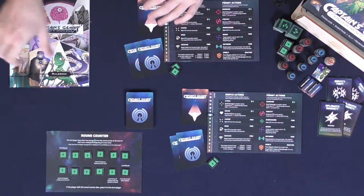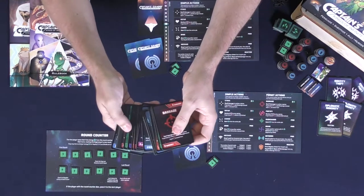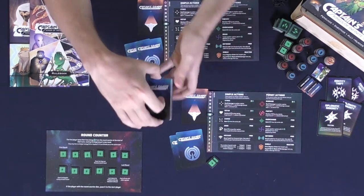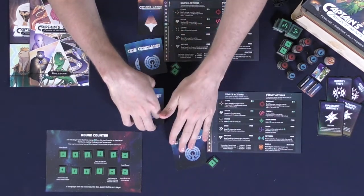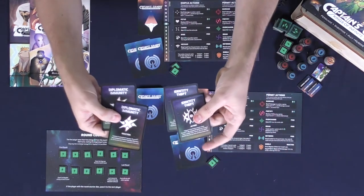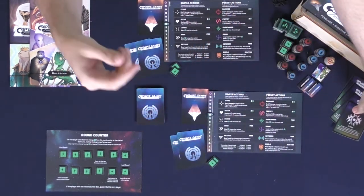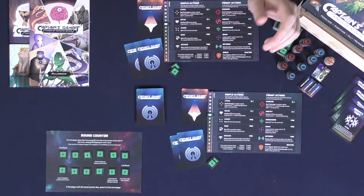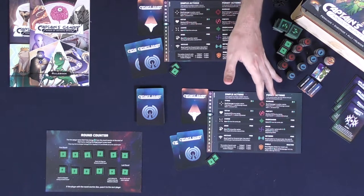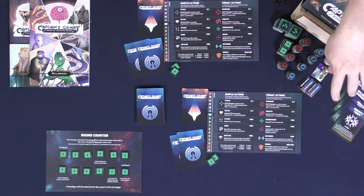Then take the deck of permit action cards. The book will tell you if you need to set any aside; if you're playing with seven or more players you don't. Simply shuffle and deal out two to every player. There are unique cards like diplomatic immunity and identity theft that you can add as extra variants — these provide a little more gameplay and stylization. If not, set these aside. Give everybody two energy. There should be a pool of energy tokens, blood tokens, and blue tokens which will be used for different things, along with unique character icons and tokens.